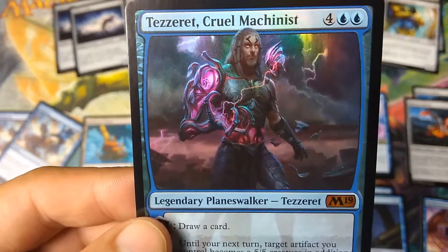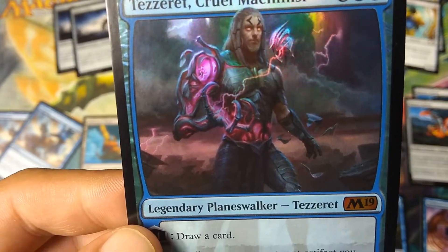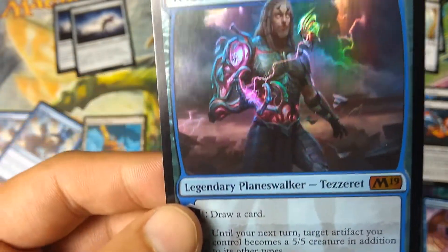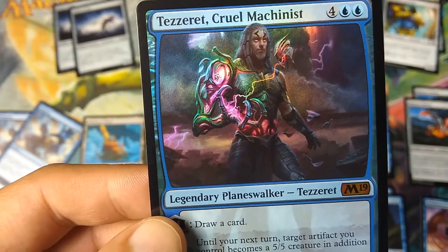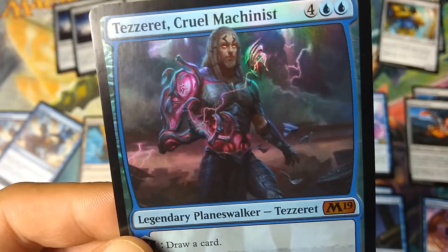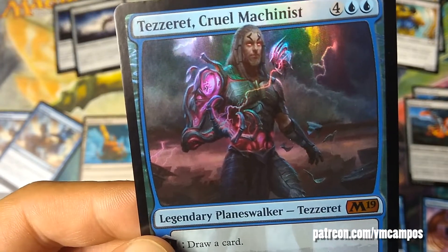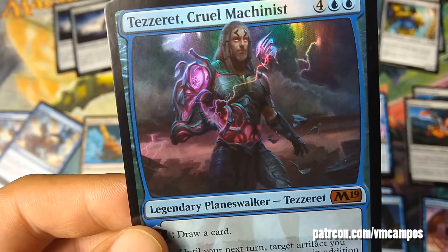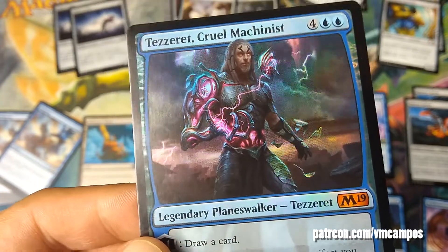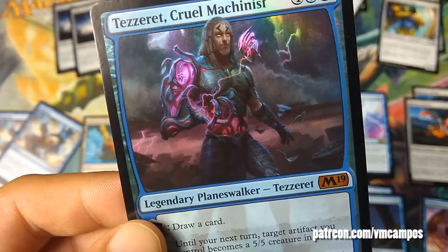So there you go — that was the upgrade of the Tezzeret Cruel Machinist deck, a mono-blue Planeswalker deck focused on artifacts and disruption. If you liked this video, don't forget to like, subscribe, comment, and share. Check me out on Patreon for more content — for as little as a dollar a month you get deck techs and exclusive stuff. This has been VM Campos.